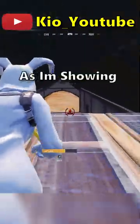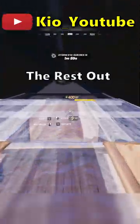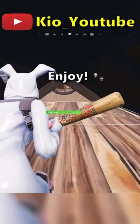This is the next and last step. Build up to the ceiling like this and destroy this ramp as I'm showing in the video, and just fill the rest of the house with floors. Enjoy your free arena points.